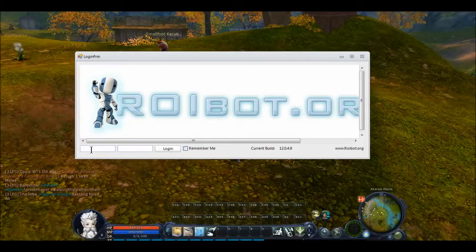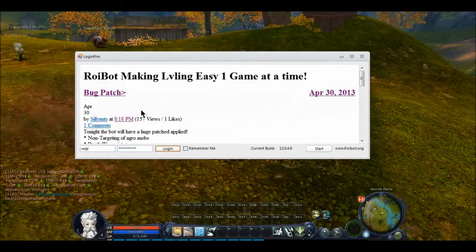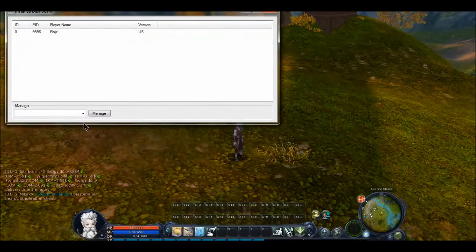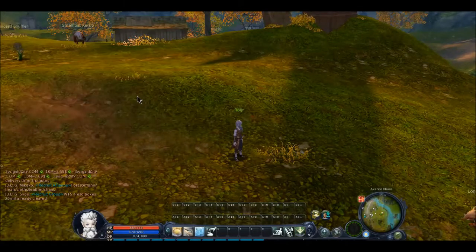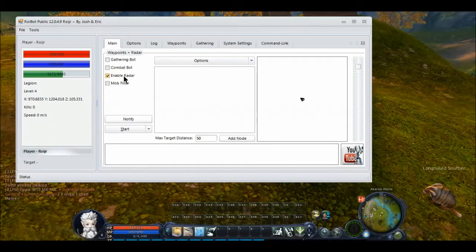I'm just going to start by logging in. Select the client you want to bot. Manage. We're just going to start in the main tab and we're going to go ahead and just have a look around real quick.